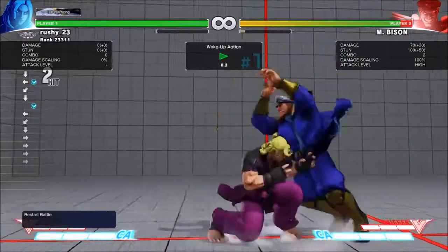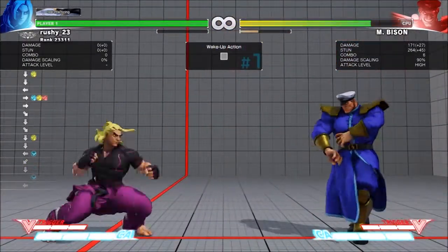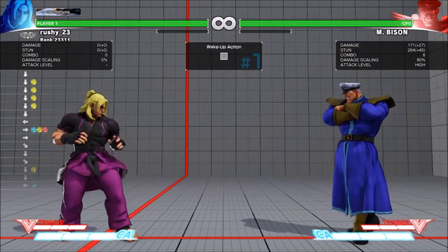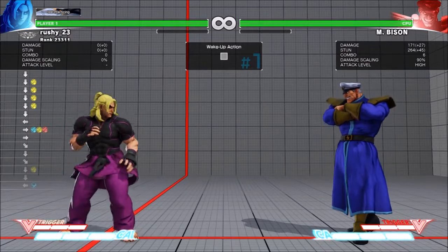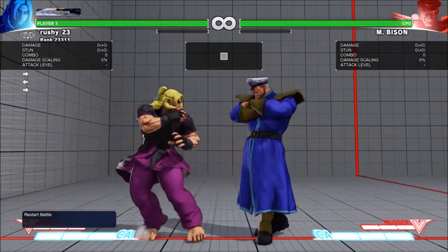Heavy punch DP — you can do EX as well. You wait for the crouching medium punch animation to end, you confirm if it hits or not, and then you link into Dragon Punch or CA. The best one is CA — it's very reactable. The Dragon Punch does work, but because it's at range it's a bit risky.